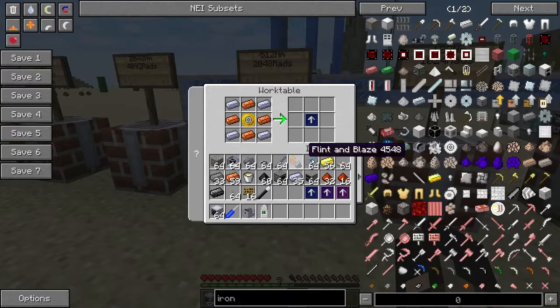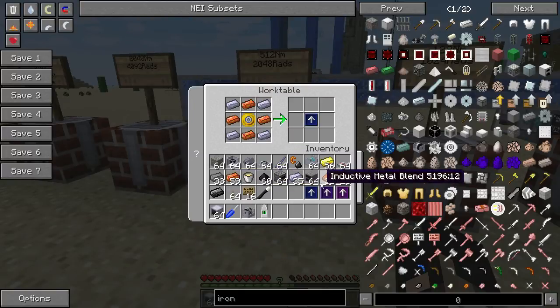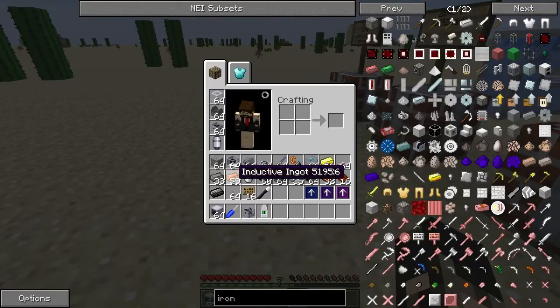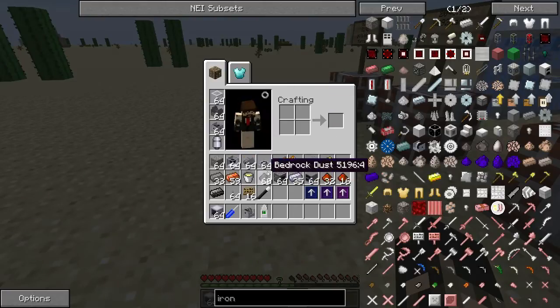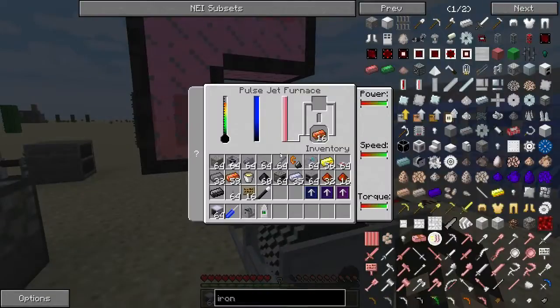Now we move on to the tier 3 upgrade, which is where the inductive ingots come in. Inductive ingots are made from gold and redstone — or gold flakes and redstone. What you do is take them over to a pulse jet furnace.